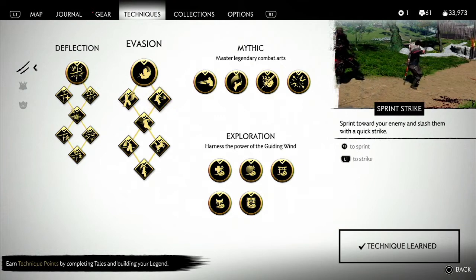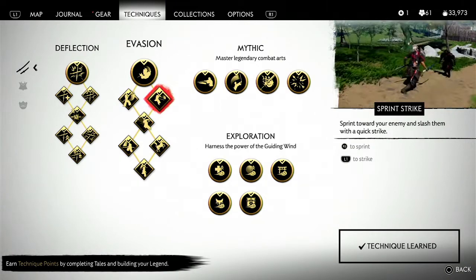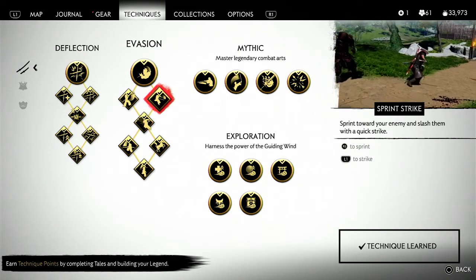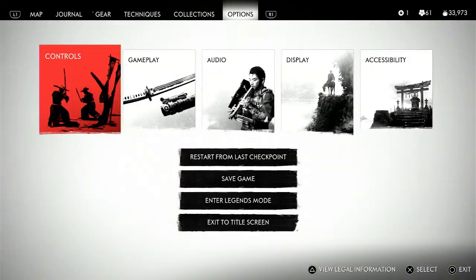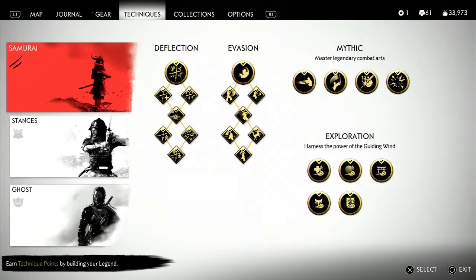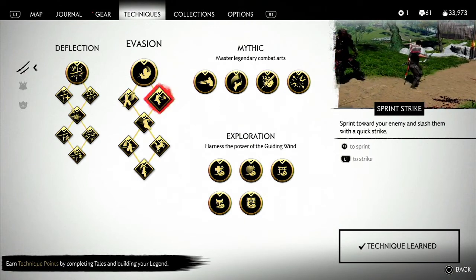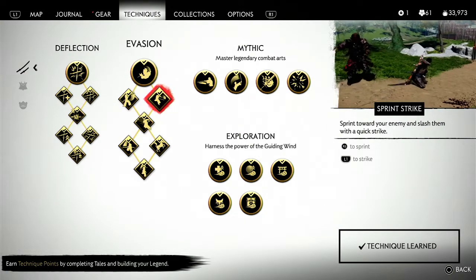Sprint strike: press down R3 — which is like running — and then L1 to strike. So R3 is running, and R3 plus L1 is the sprint strike. For the shoulder charge: when you've got R3 pressed down, hit the left D-pad for a sprinting bash.